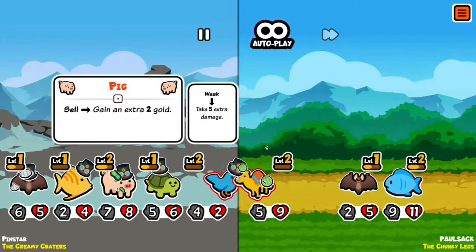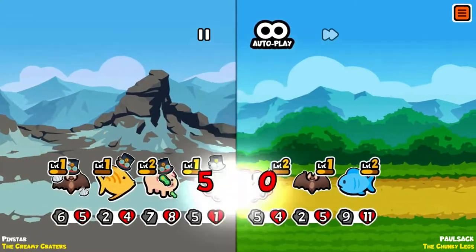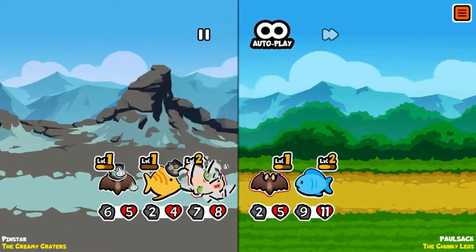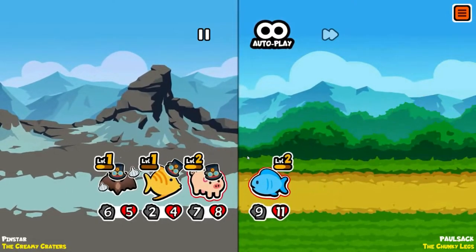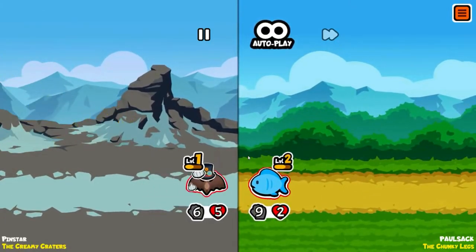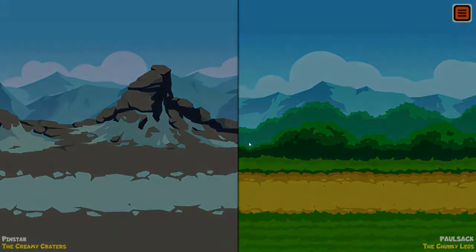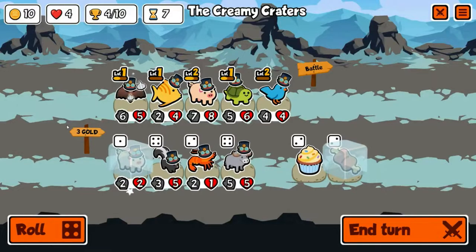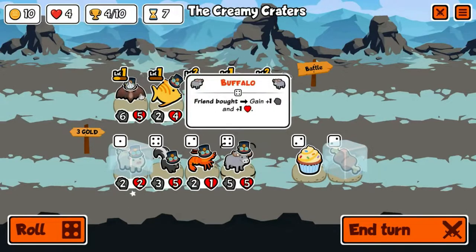That's actually fine. You replace the weakness with melon armor there. Draw — I thought I was going to win that one, but that's a draw. That's okay — draws are fine, we still have all four of our losses available to us.